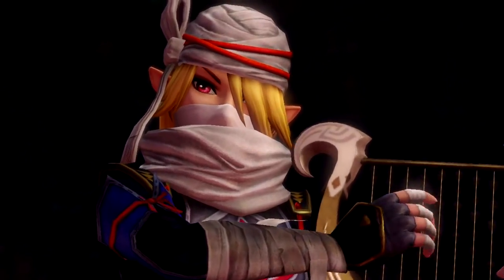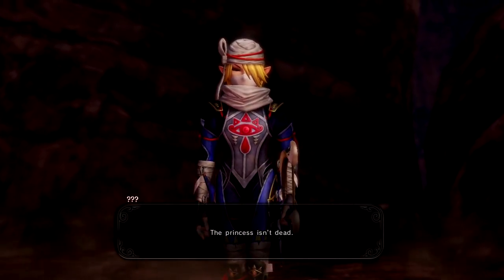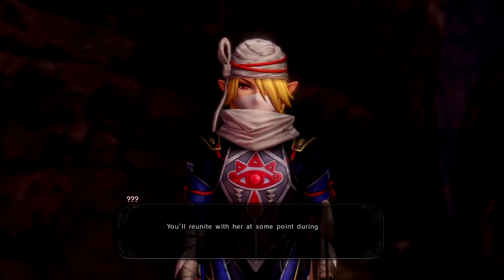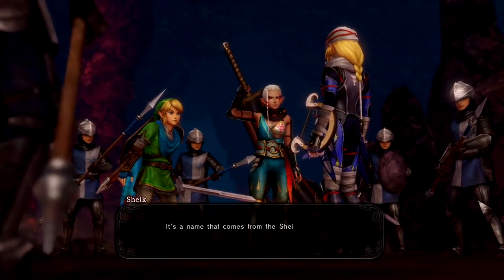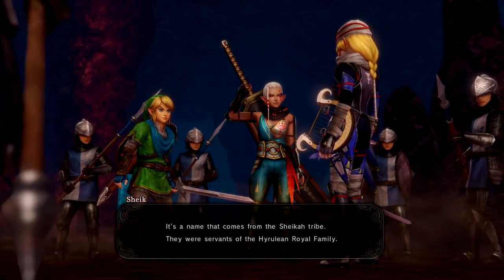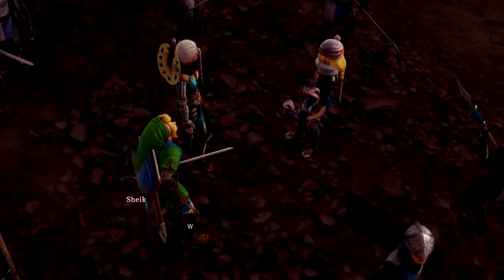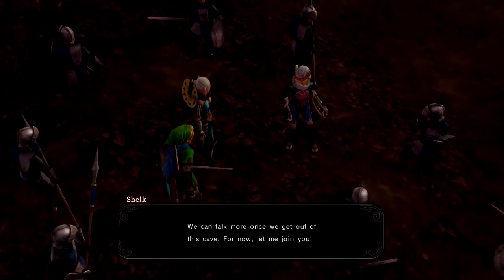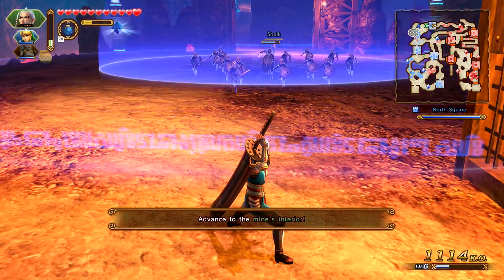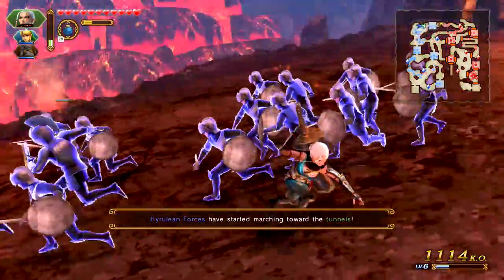Whoa — who's this? It's Sheik, right? Well hello! The princess isn't dead. You'll reunite with her at some point during your journey, but not quite yet. You can call me Sheik — it's a name that comes from the Sheikah tribe. They were servants of the Hyrulean royal family. The Sheikah tribe? That's impossible. We can talk more once we get out of this cave — for now, let me join you. Absolutely! I don't know too much about Sheik, but I really wanna play as her — or him? I don't know.